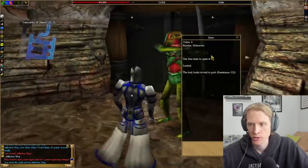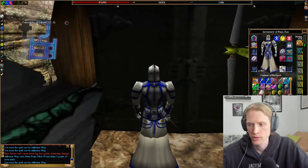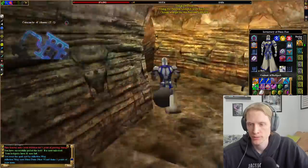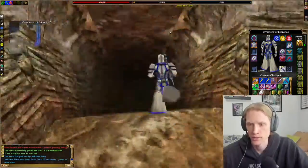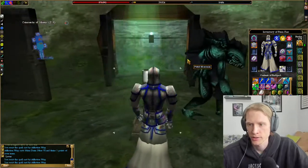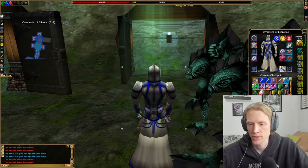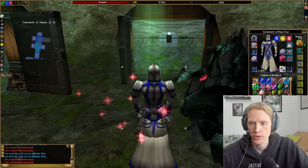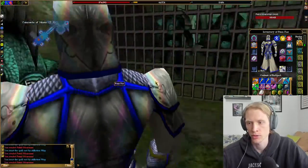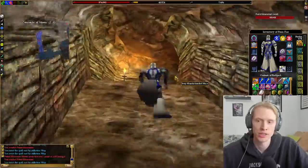There will be a door to the side which needs to be picked — Resistance 322. We'll pick that and head in. There will be a lever here which should open — yes, so it opened the south of the north and south doors. I've just moved Phoenix into position to hold that door, and we're going to head all the way back up to the top.